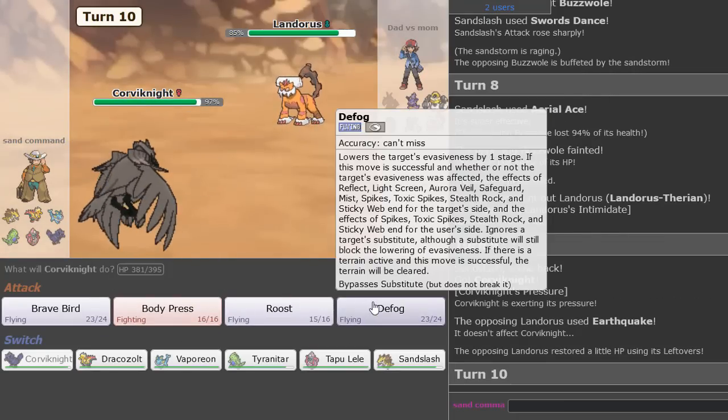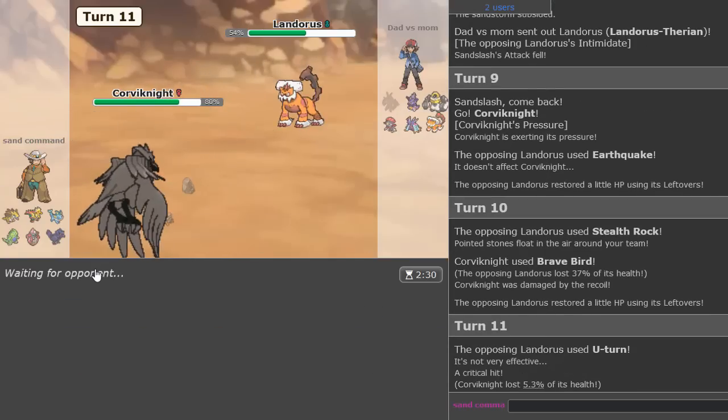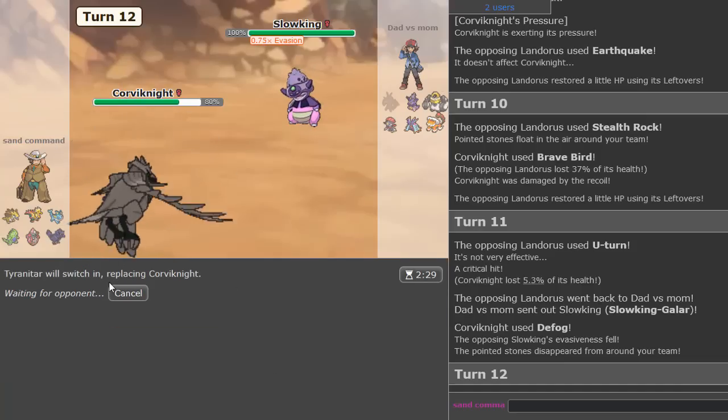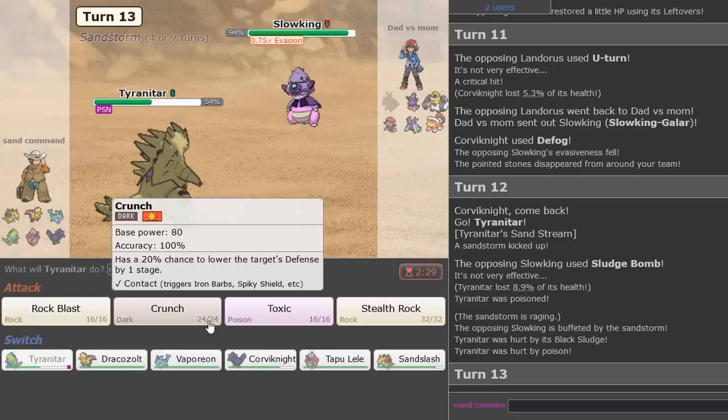Sandslash actually kind of runs through the team now! Let's get more chip so Sandslash can put in more work — just what you love to see. Let's go back into Ttar. Are they going to give me back my Smooth Rock? Sludge Bomb Poison — that's not good.